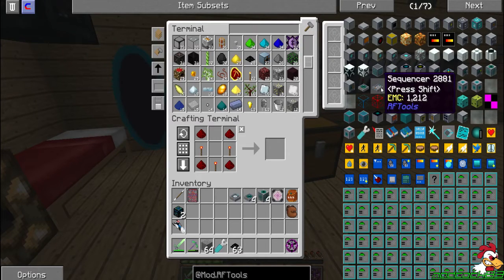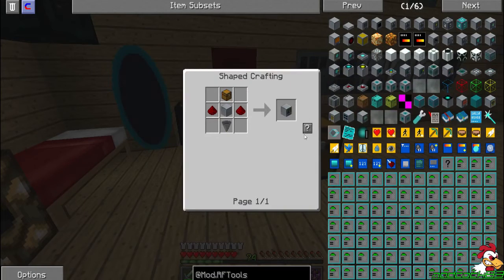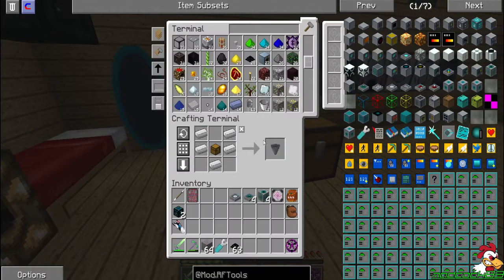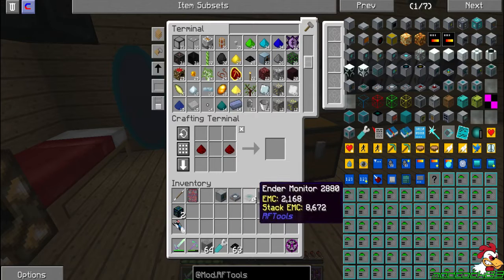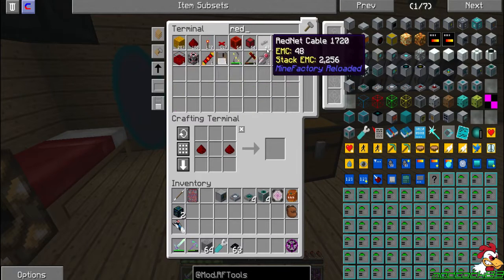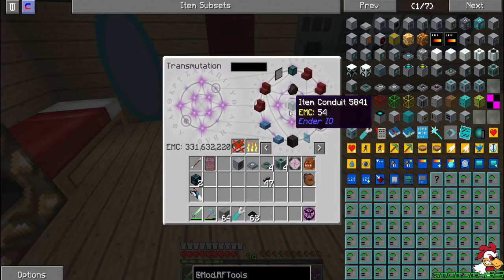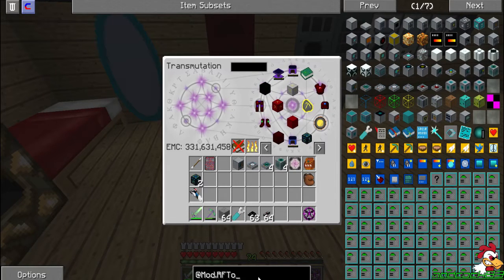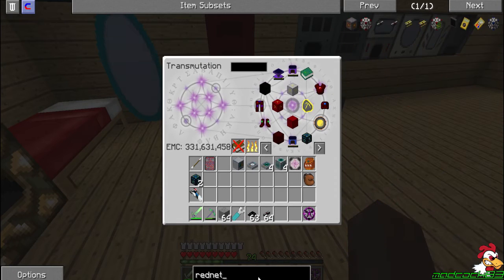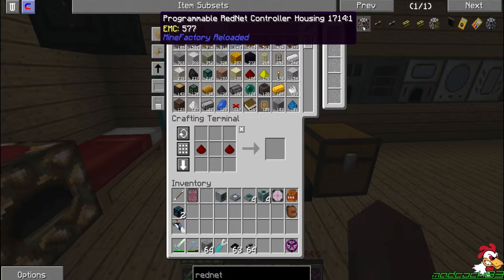We're going to use the rednet controller. We'll also need a pearl injector — which of course we needed one more base — and a hopper. That should give us a pearl injector. Now we need some rednet cabling, which we can get some more here. I think one stack is plenty. And we want a programmable rednet controller, which I see has an EMC value, but we'll craft it.